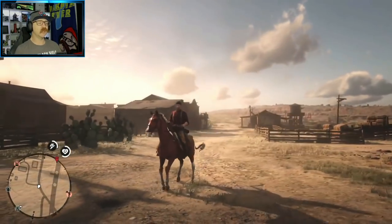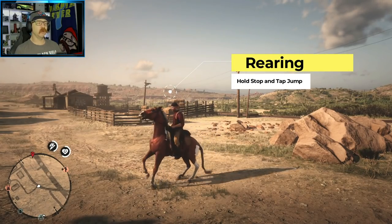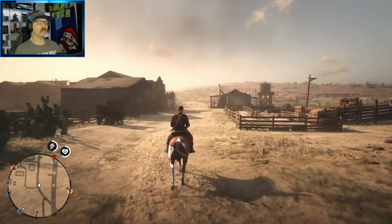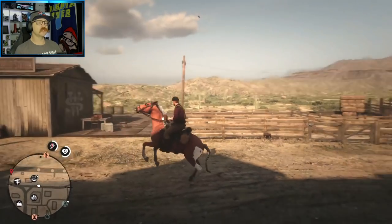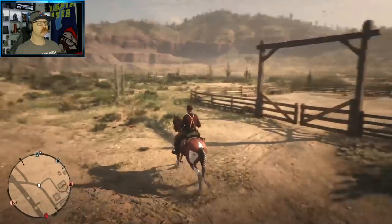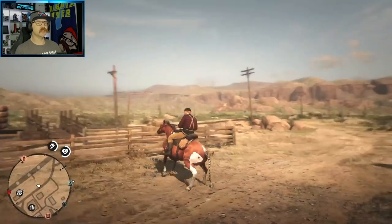There's another way to stop really fast, but first you need to learn how to rear. To rear a horse, hold down the R1 button — which is stop — and tap the jump button. You can use the rear to make your horse stop immediately. If you run really fast and then initiate the rear right before you stop, it'll stop the horse almost immediately. Your horse will get pretty mad, so use the calm down button with the left stick. It's a great way to come to a complete stop quickly.